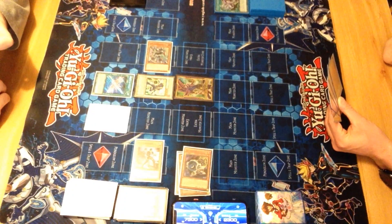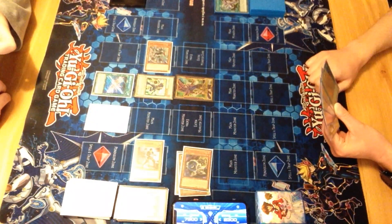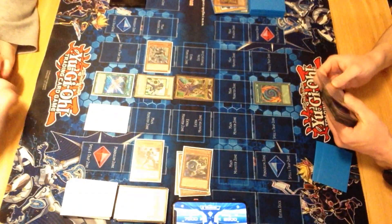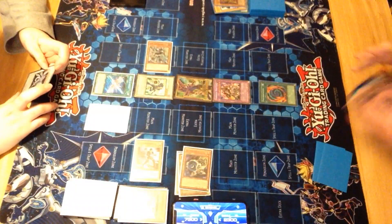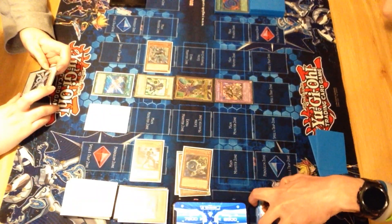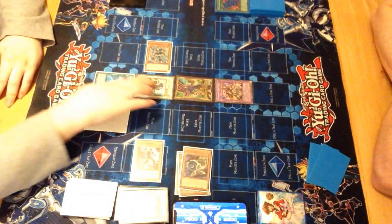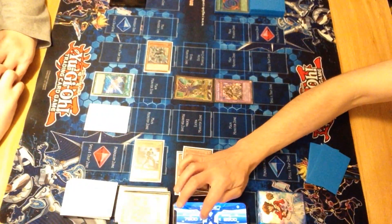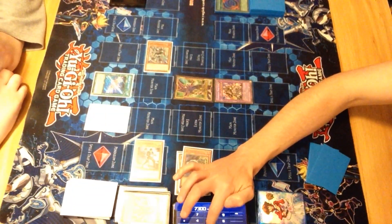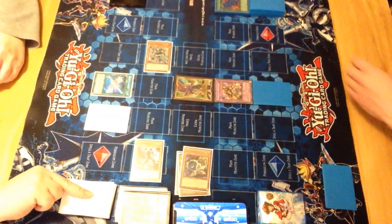But now I need to overcome Junk Warrior, and there's only one way I can do it right now. Activate Polymerization, fusing Elemental Hero Blade Edge and Clayman to make Elemental Hero Gaia. Gaia's mandatory effect halves Junk Warrior and gains the attack points it lost until the end of the turn. And then he's going to attack. Main Phase 2, seven back row. End phase - his points go back to normal.